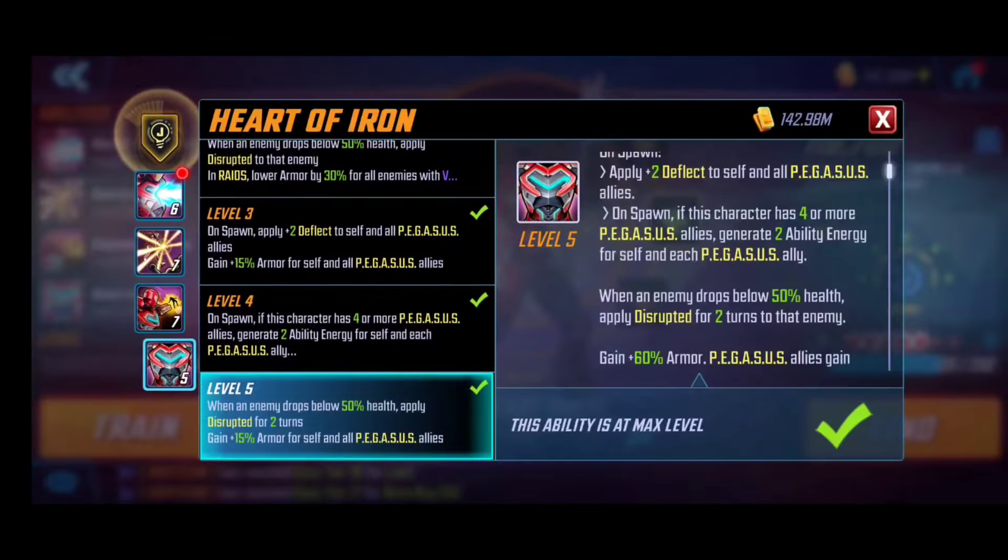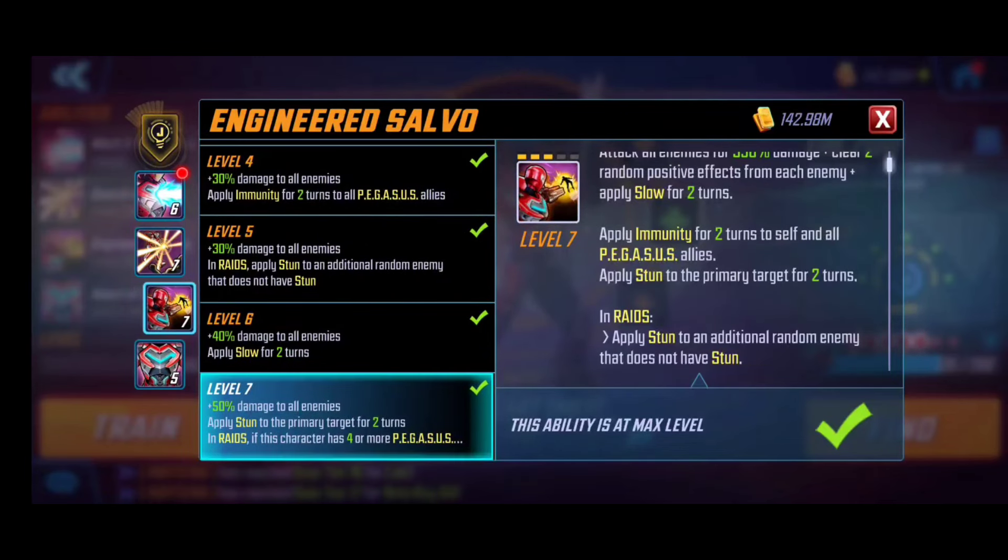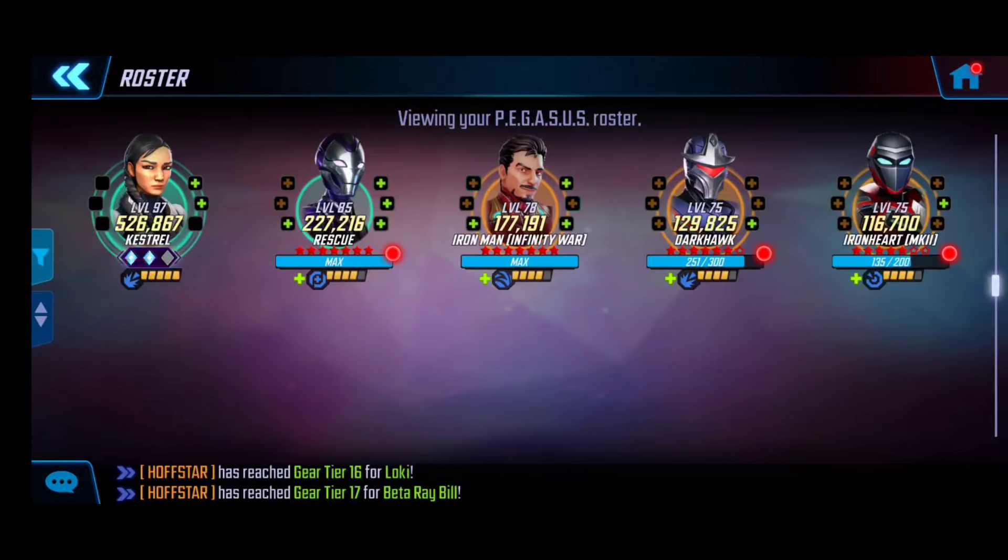For Iron Heart Mark 2, I really like her passive because it grants additional disruption and armor, improving survivability and making the team last longer. Her ultimate also applies a stun for two full turns. Really, the ultimates and passives for many of these characters should be upgraded so the team can function as intended.